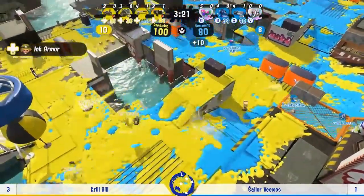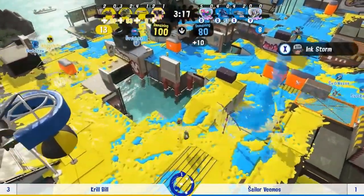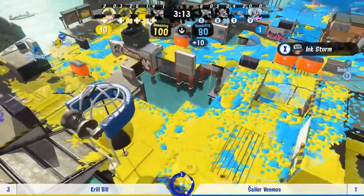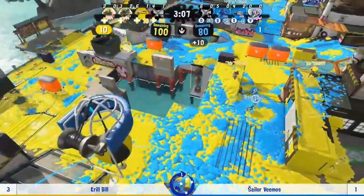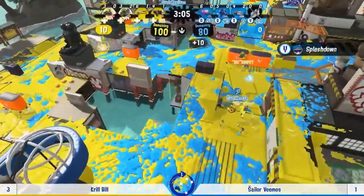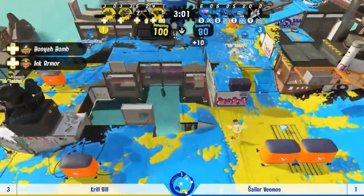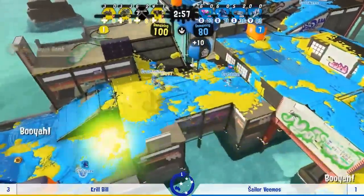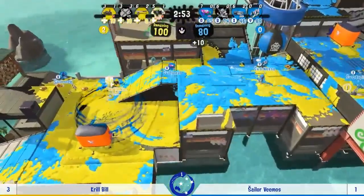Chich has grabbed it now, possibly just to get the special charge going. I would think the Explosher would nearly be worth holding on to that as much as possible, but it seems it's just how it's going. Nessa taking out mid with Splashdown — just gets intercepted and squashed there.